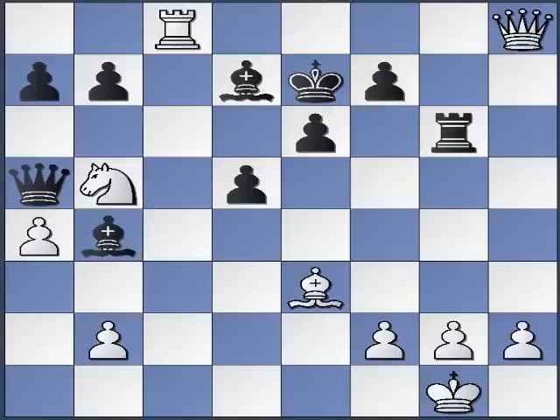The most forcing move here is obviously this move — it's a checkmate, so that must be most forcing. Let's see what other forcing moves there are. This move is very, very forcing. This move is forcing. This move is forcing. This move is forcing. Now if this is the entire list, let's go through these ones first before we do anything else.